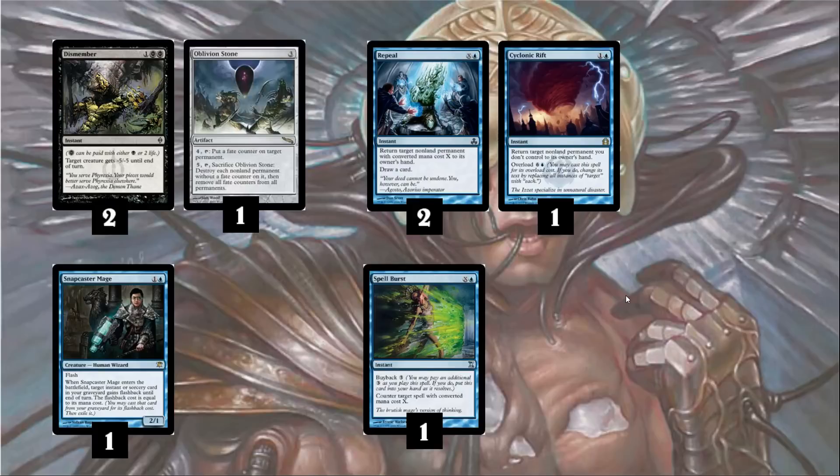We have a 1-of Snapcaster Mage, which kind of gives you one more of any useful spell — you can use him to get a removal spell or flash back a Thirst for Knowledge. Finally, we have 1 Spell Burst. This is kind of a finisher — it's blue X, counter target spell with converted mana cost X with buyback 3. If you have Tron online you can probably Spell Burst at least once every turn, soft-locking your opponent. In a pinch you can also use it as a worse Condescend — pay 4 and Spell Burst an Exarch.